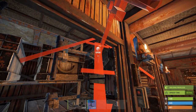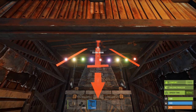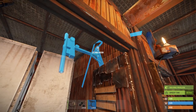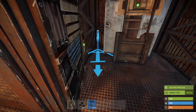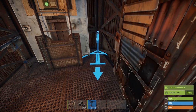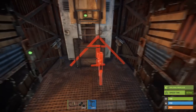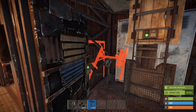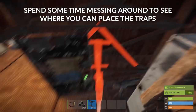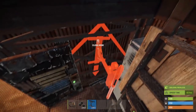Now here's where our bases usually differ from a lot of others — shotgun traps everywhere. A lot of people seem to underestimate and underuse the shotgun trap, which to me is absolutely insane. They only cost a bit of wood, metal frags, a couple of gears, and a few feet of rope. None of that is hard to get, and unlike other traps, the shotgun trap can be put in some very sneaky places.